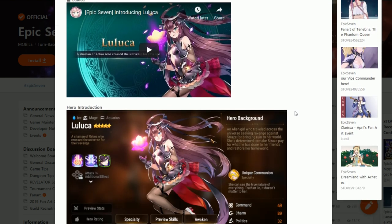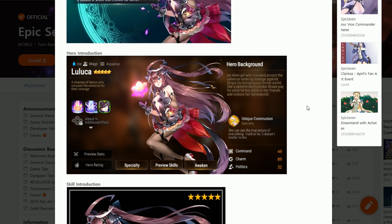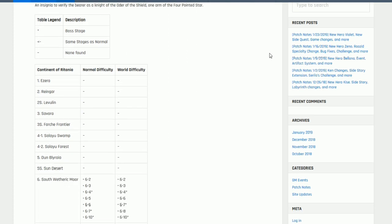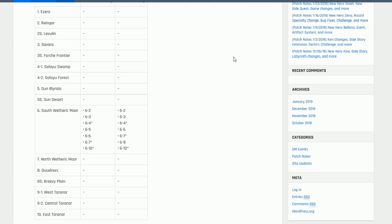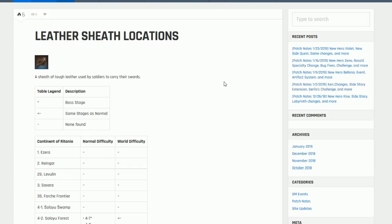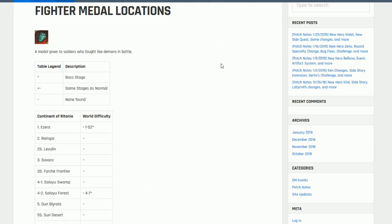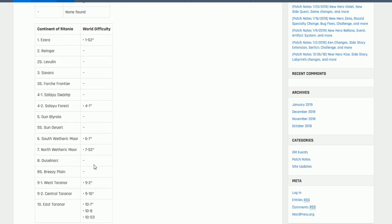Luluka is an Aquarius watermaid, so in order to upgrade her skill trees and awakening, you will be needing these materials. The first one is Order of the Shield Insignia — in both normal and world difficulty, you can farm for this only in stage 6, as listed on screen. You will need this for your 5th potential awakening specifically. The second material is Leather Sheet, used for skill enhancement, farmable in normal stages 4, 6, and 7. Lastly, the rare material is Fighter's Medal, located in world difficulty 4-7, 6-7, 7-S2, 9-2, 10-7, 10-8, and 10-S3. This is required for both your last skill enhancement and your 6th potential awakening.